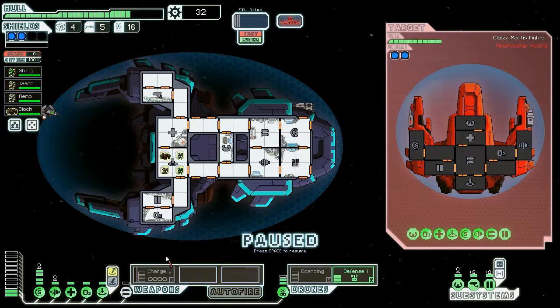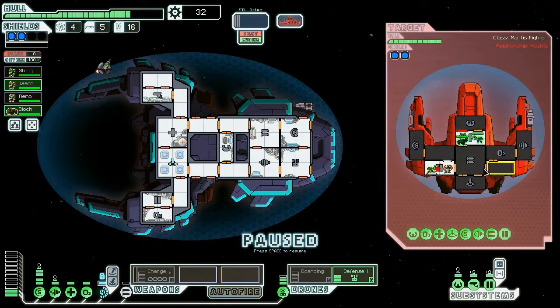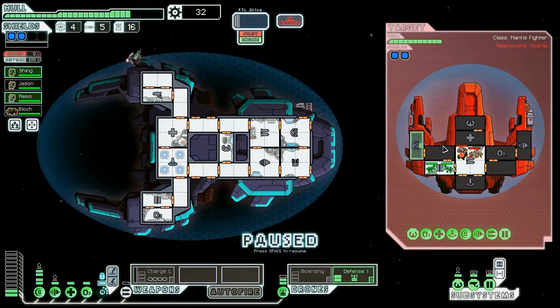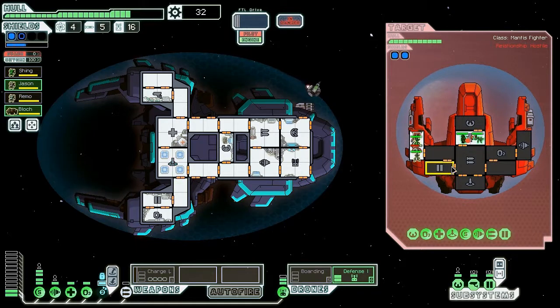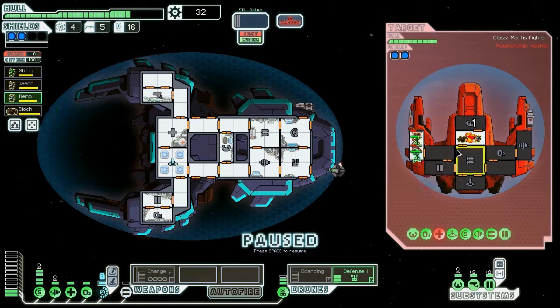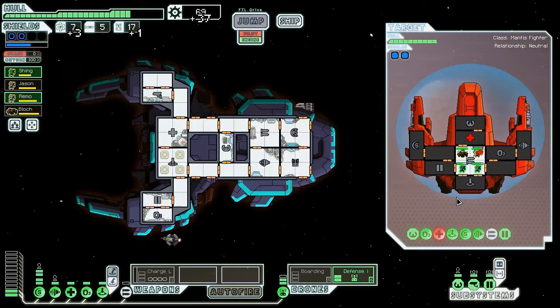I'm going to go into the doors and try going to the med bay hole. I don't want them coming back. They should respond to the shields, and hopefully while they respond to that I'll have time to destroy the med bay. We got the med bay down — excellent. Let's all go to the weapons room — we should be able to kill them relatively quickly. Easy peasy.